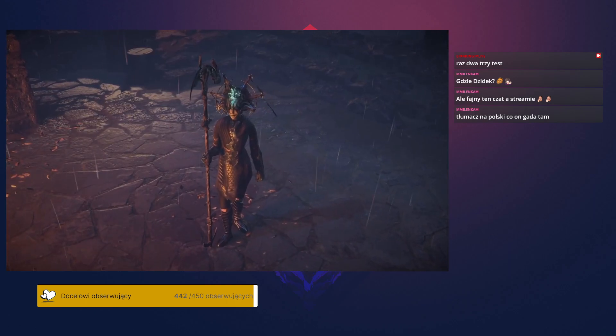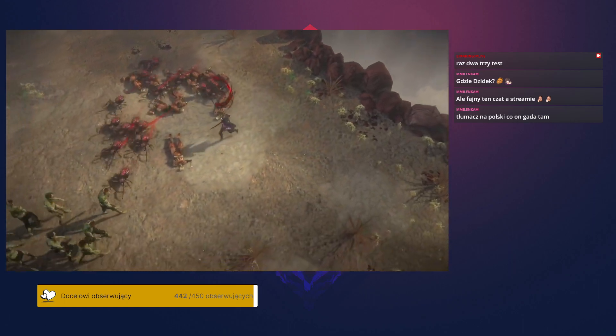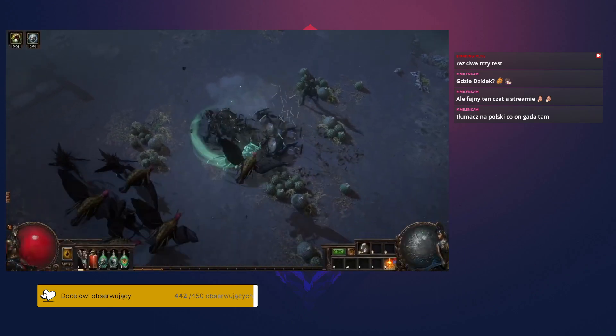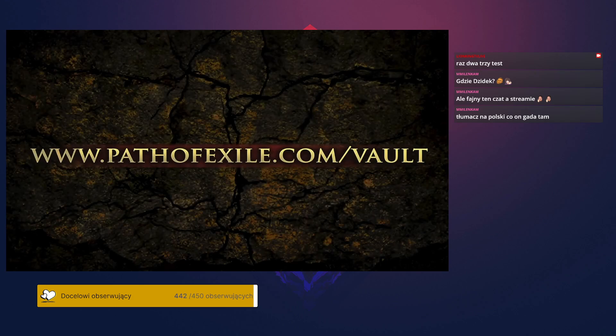A brand new Vault Pass will launch alongside the Sentinel league. Like the previous one, there are eight exclusive unique item skins that can be unlocked as you complete map bonus objectives. We'll post full details on these new rewards close to launch. To buy either the Arch-Nemesis pass now before it leaves the store forever, or the Sentinel one when the expansion launches, go to pathofexile.com.